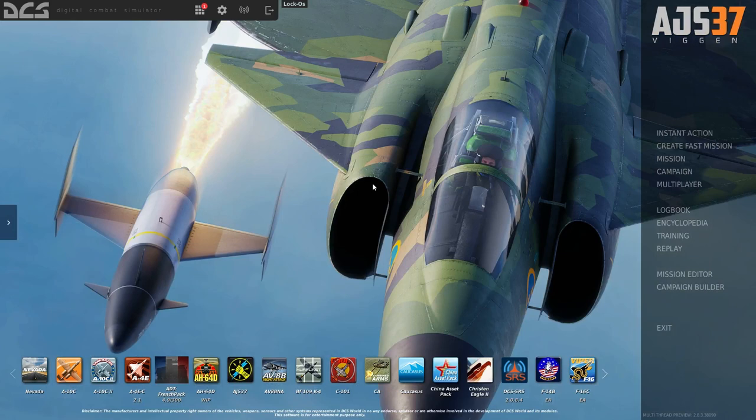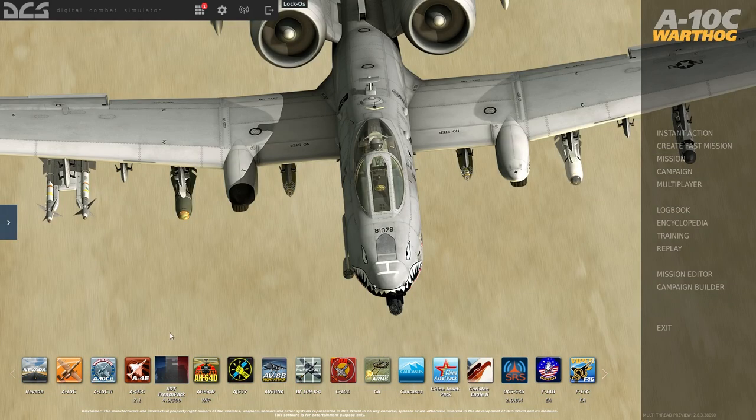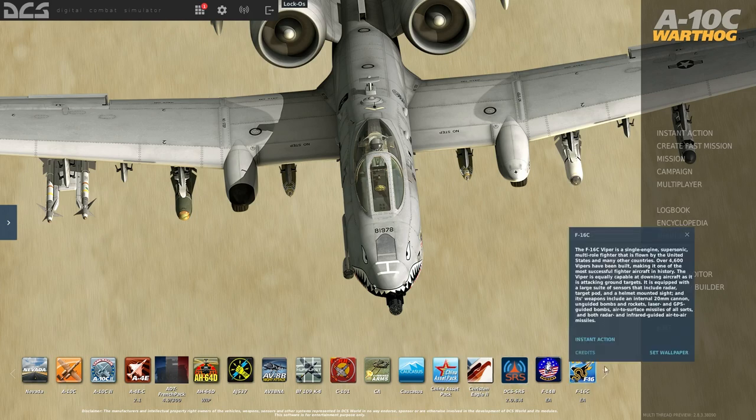The Viggen is a bit of an odd duck — it's primarily a ground attack aircraft, but you can use it in air-to-air with six heat-seeking short-range missiles. Generally speaking, if you only want to do air-to-ground, go for a full attack aircraft like the A-10C or AV-8B Harrier. But if you want even a moderate amount of air-to-air, go for a fighter-style aircraft.